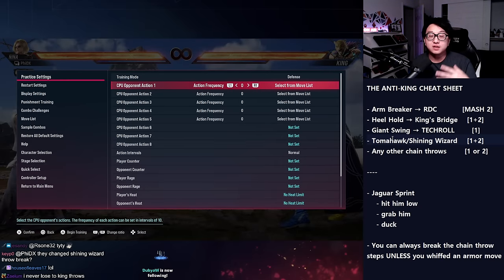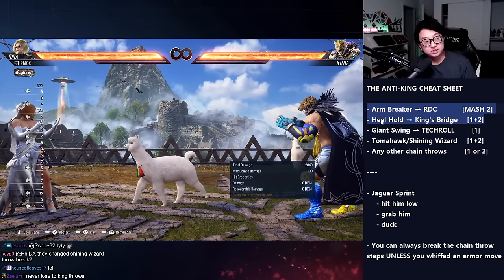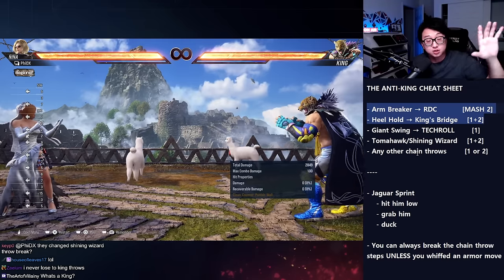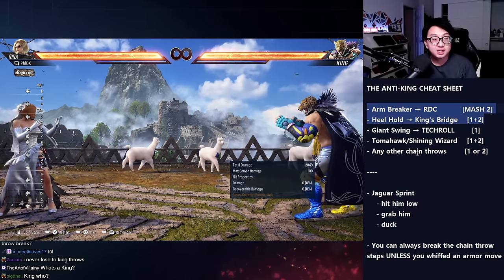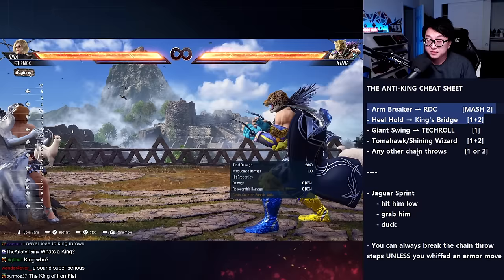I'm going to cover this as quickly as possible, giving you enough detail to understand what's going on. The first ones are arm breaker and heel hold — these are two chain throws. I've sorted all of these options in the order of King's most threatening options. So you might not see them in this order, but these are the most dangerous ones, so keep them in mind.